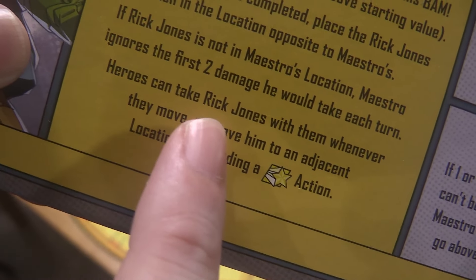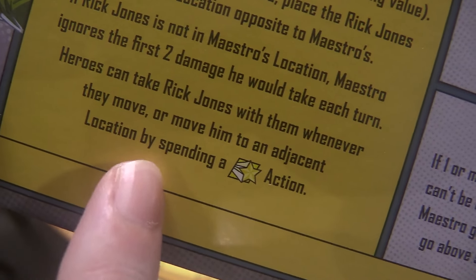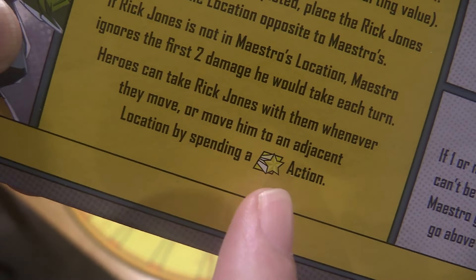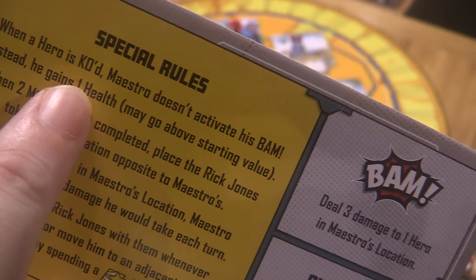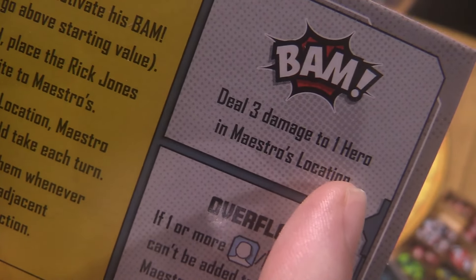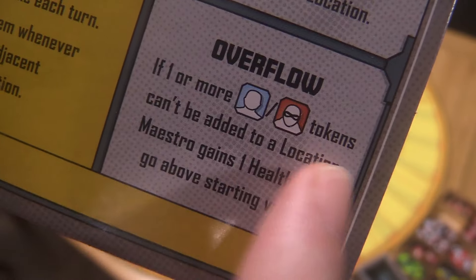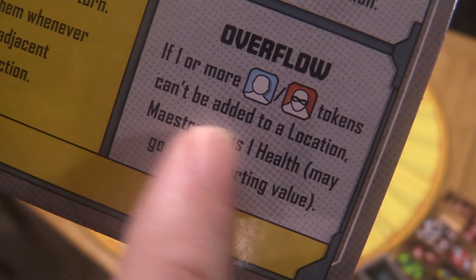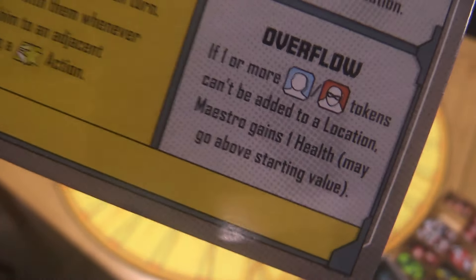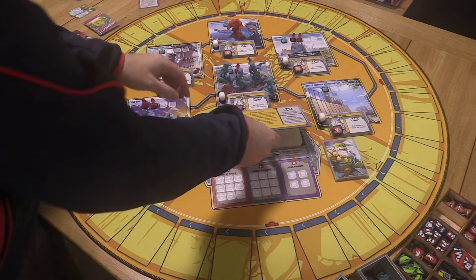Heroes can take Rick Jones with them whenever they move, or move him to an adjacent location by spending a heroic action. Now his BAM — this is where he's going to get a lot of health — he does three damage to a hero in his location, and if there's any overflow he gains a health and may go above starting value. So if one or more tokens cannot be added to a location, he gains a health — he's going to be getting pretty angry and pretty strong.